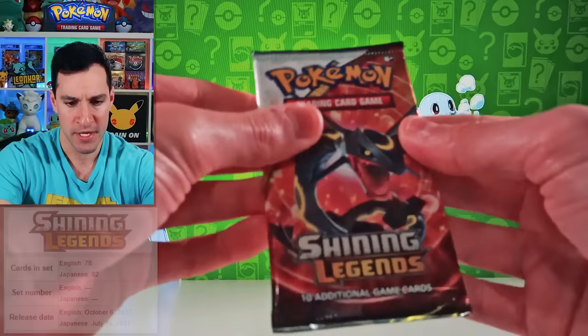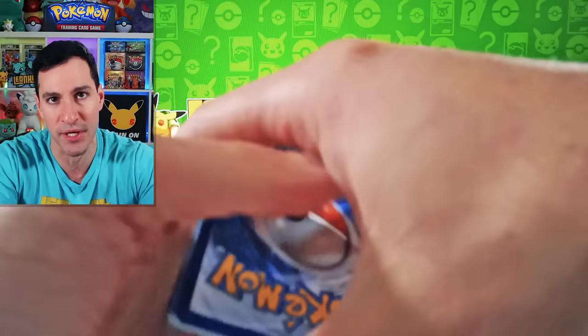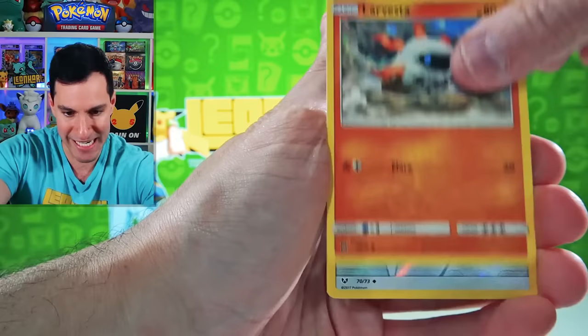Shining Legends — the next couple sets are beauties. Absolutely. Mewtwo Laboratory, Hyper Rare Mewtwo, or Shining Mew. Fighting Energy. You are guaranteed a Holographic in this special sub-series set. Voltorb, Litten, and Raikou.